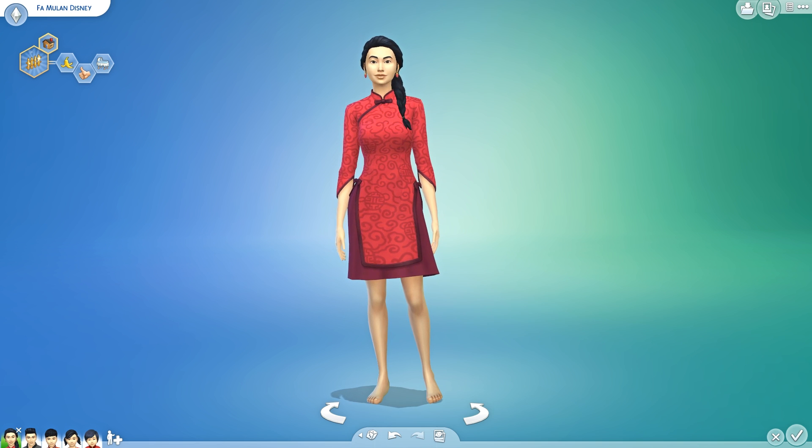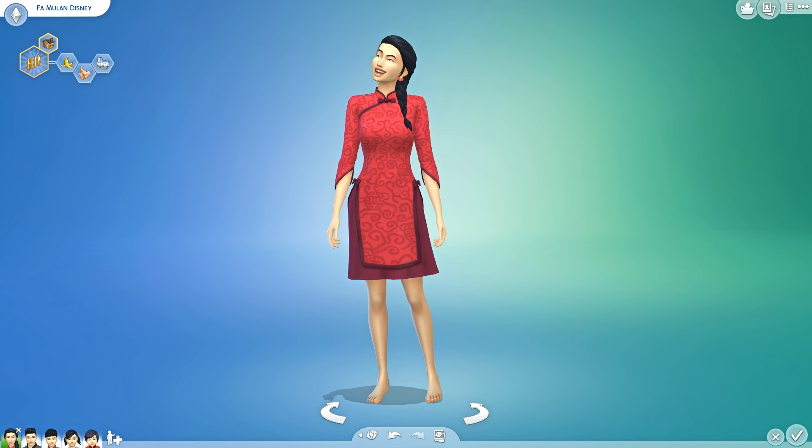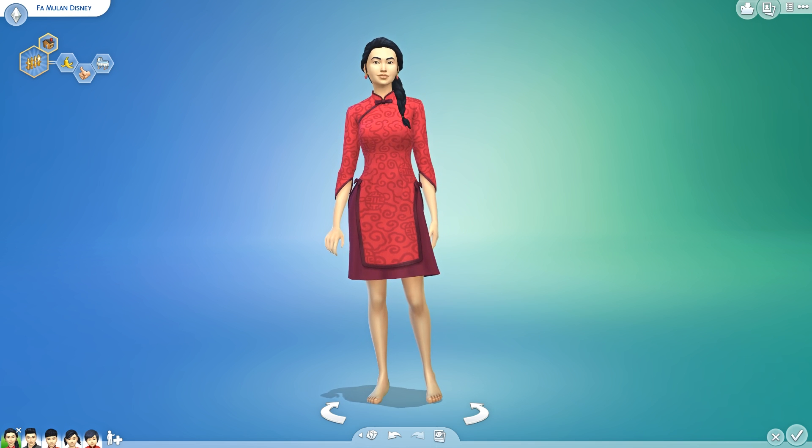I thought it would be cool to go through them with you guys, so that is what we're doing today. I got Fa Mulan from Disney's Mulan to showcase some of these items. I also turned her into a man, a kid several times, and also a toddler, so she's gonna model the new CAS items we got. Later on we're gonna go into Build and Buy and check those items out too.